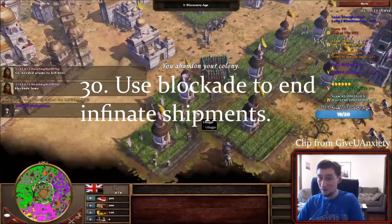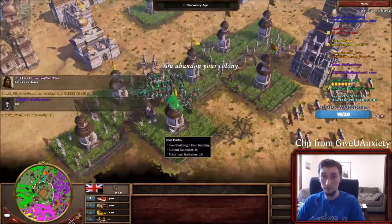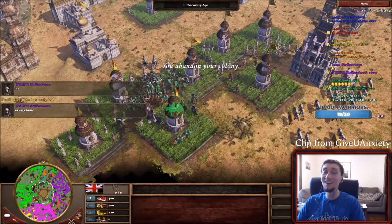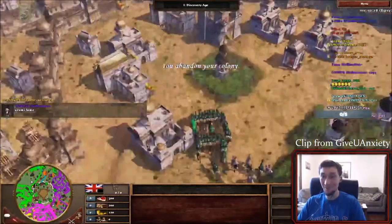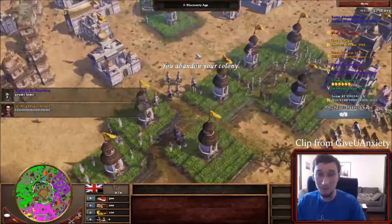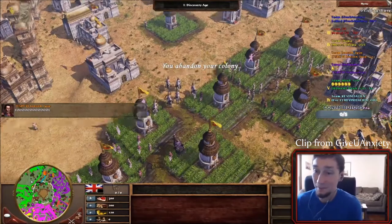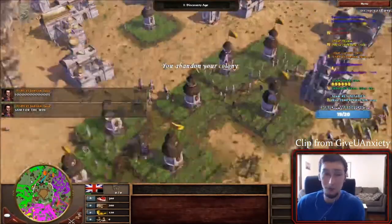Number 30: use blockade to block infinite shipments. Also in the GUA showcase, I blocked the India player from sending infinite Yumi by playing blockade. Yes, it was a ton of coin, but there were plenty of players eliminated and it was the thing I was most afraid of in facing India. In the end it helped me win the game, and GUA rage quit because he couldn't play Yumi anymore.